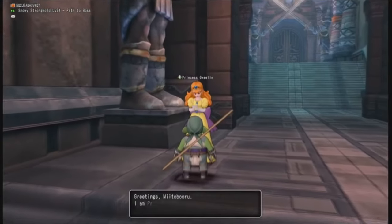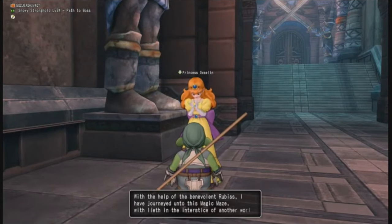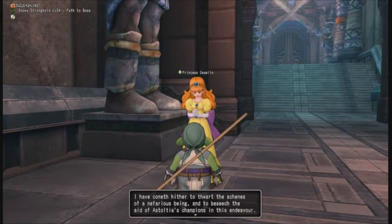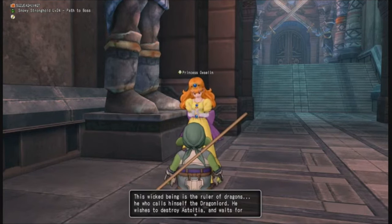I logged in as my new dwarf character to show you what happens when you find Princess Gwelyn. You approach her in the magic maze — she's usually on the last floor before the boss. You can talk to her and she tells you she came to this world with the help of Rubus, and needs your help to defeat the Dragon Lord. So she gives you the rainbow drop, which you can use to warp directly to Charlock Castle.